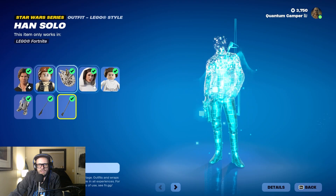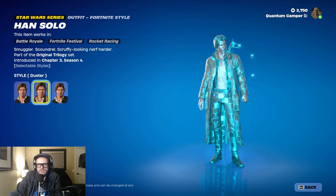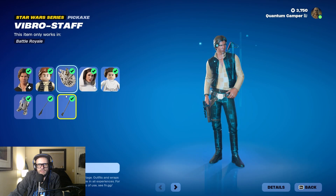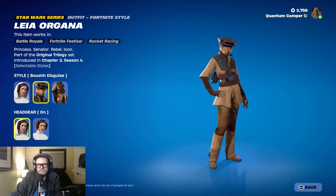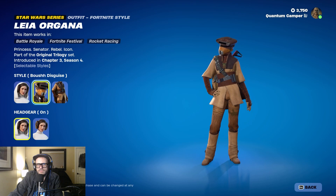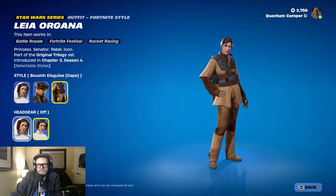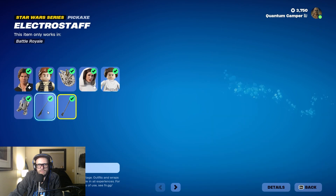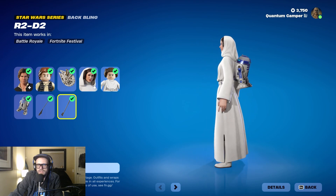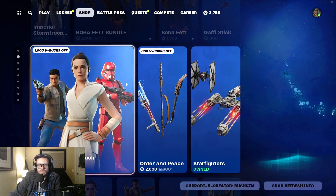They re-released Han Solo and Leia Organa skins — to me this was super worth it. You get three Han styles and then Leia you get three styles as well, which is what sold me — from Return of the Jedi. You get headgear on and headgear off. I still haven't used R2 backbling yet but look at how dope that looks — she might be my next one.